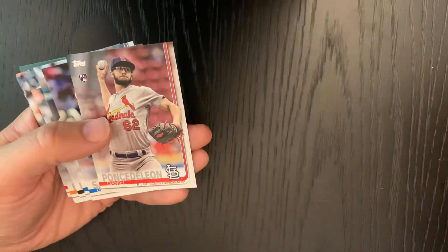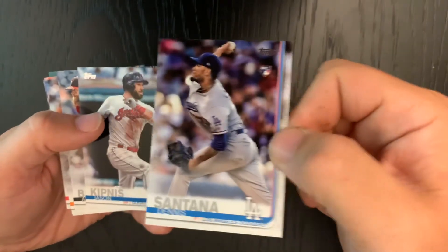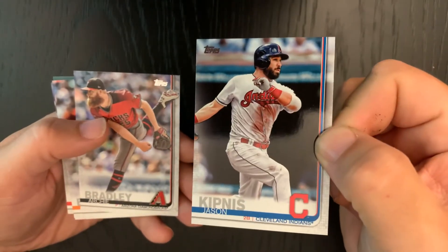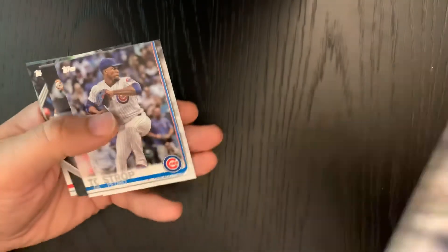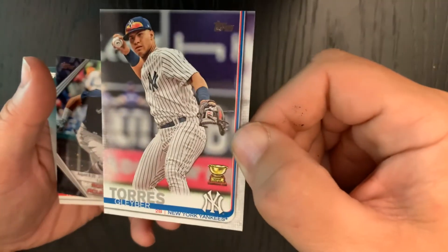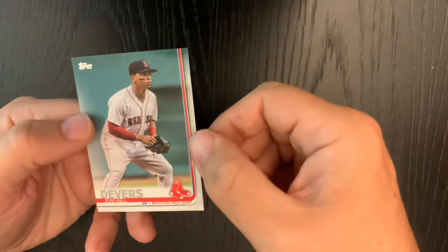L.A. Dodgers — Cedric Mullins rookie card, Daniel Ponce de Leon — he's a rookie card too, thank you for pointing that out assistant. Dennis Santana, also a rookie card. Jason Kipnis. Archie Bradley. Dylan Bundy. Pedro Strop. Oh, there's a good Gleyber Torres — nice card. And we have the Ronald Acuna special insert card. Last one in the pack is Rafael Devers.